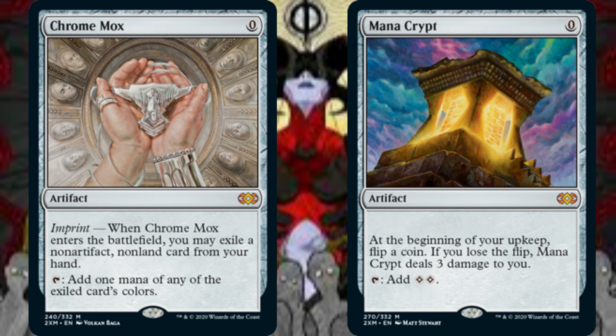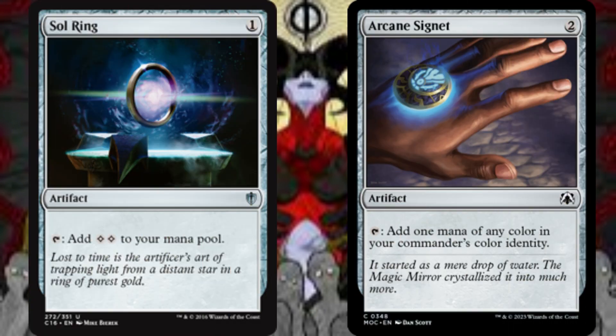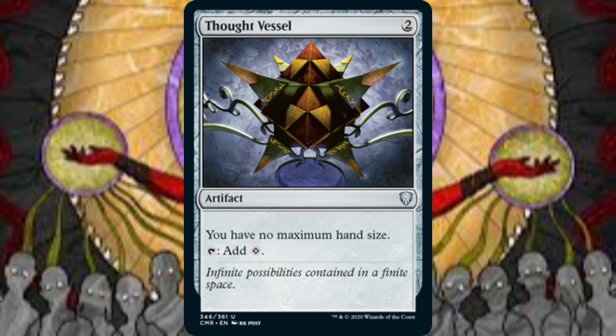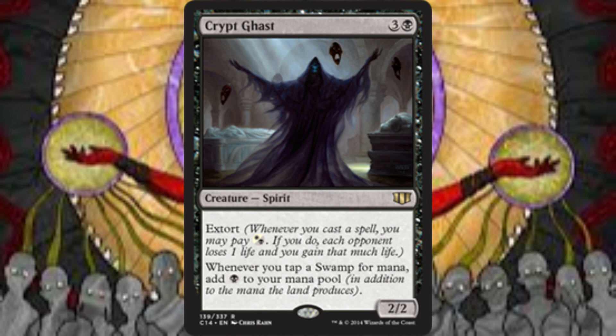This loss of life is mitigated easily through the various life gain options sprinkled throughout this deck, as well as through our general's ability. Of course, we also have Sol Ring and Arcane Signet. Sol Ring costs 1 mana to cast and taps to add 2 colorless mana, while Arcane Signet costs 2 to cast, comes into play untapped, and taps to add 1 mana of any color in our commander's color identity — which, of course, is black. Thought Vessel taps to add 1 colorless mana and gives us no maximum hand size. Including Thought Vessel in this deck is important for the purposes of keeping our cards in hand and not being forced to discard down to 7 cards at the end of our turn. Cards in our hand equals problems for our opponents, and the more cards we have, the greater number of problems for our opponents. For another source of mana ramp, we have Crypt Ghast — whenever we tap a Swamp for mana, we add an additional black mana to our mana pool.